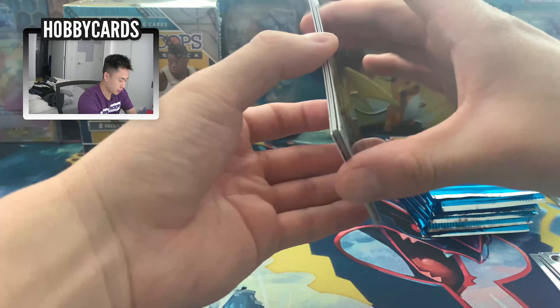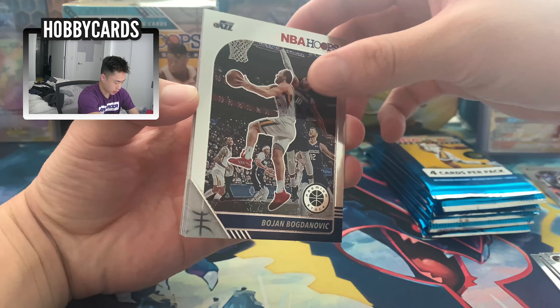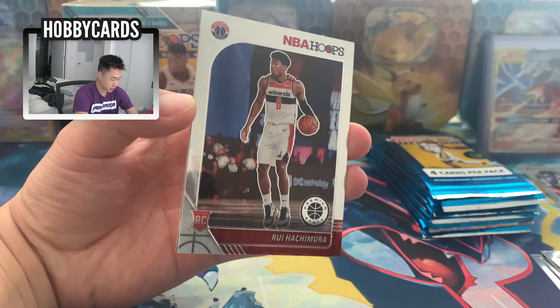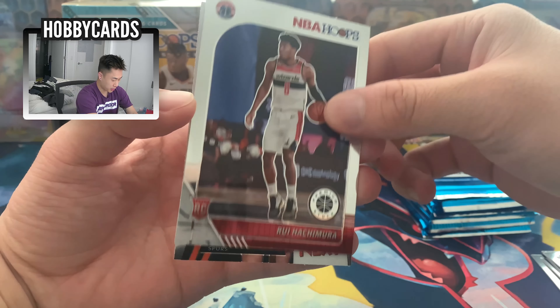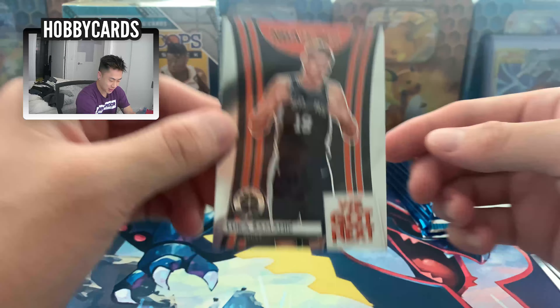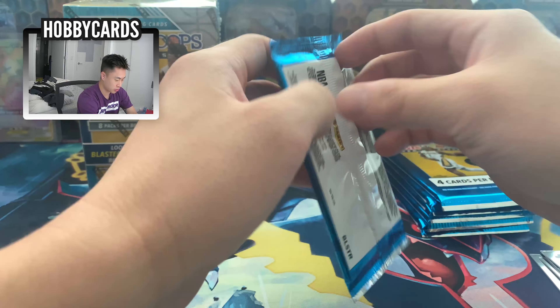Let's go with pack number two. I don't even think I need to use scissors for these, to be honest. Just hoping to get some players that I do like. We got Bojan, Buddy Hield, nothing too crazy, a Rui Hachimura rookie — that's gotta be pretty decent — and a Luka Samanic. We got the wrong Luka, but it is a different type of card.